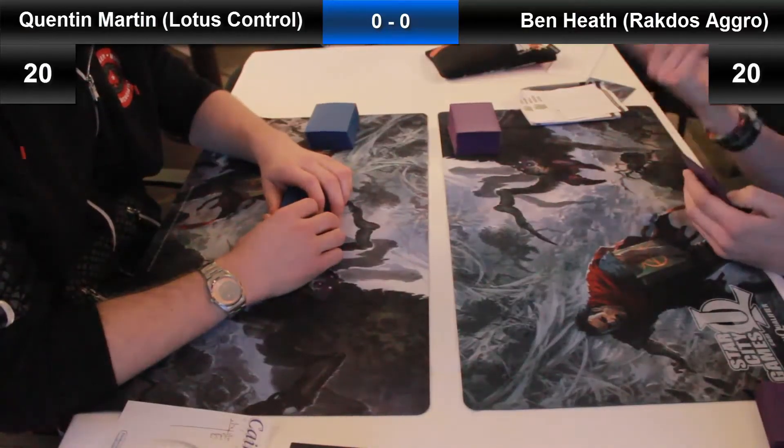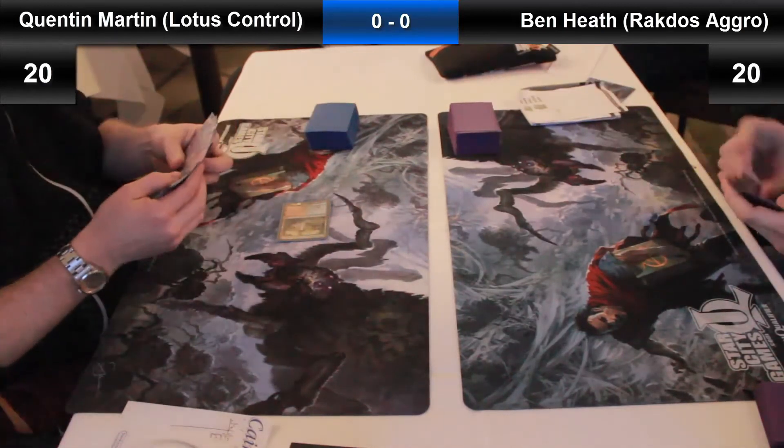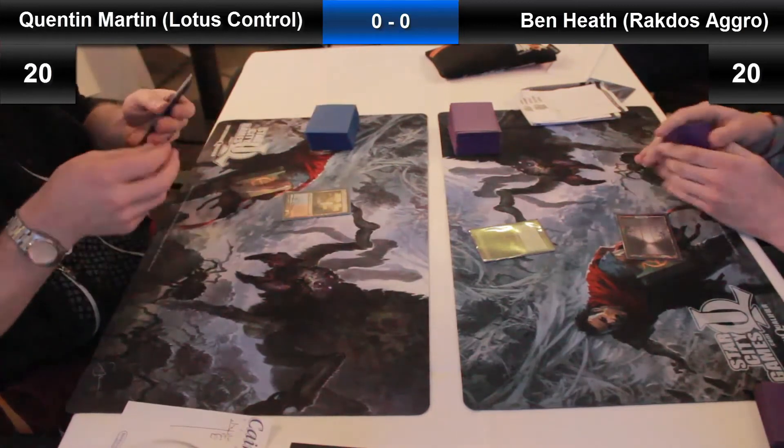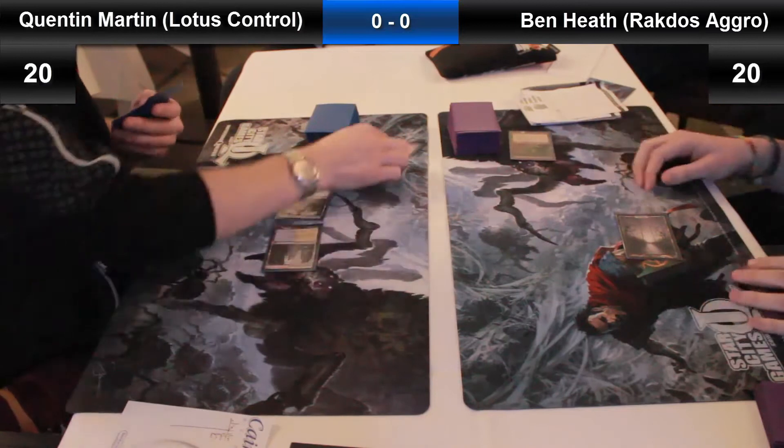Welcome to the Star City Games International Qualifier. We're into round 5 now. We've got Quentin on the left against Ben here, both guys 4-0 at this point. They're both looking to make a run.